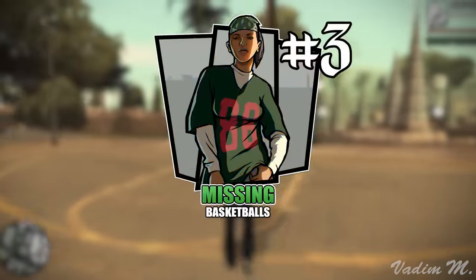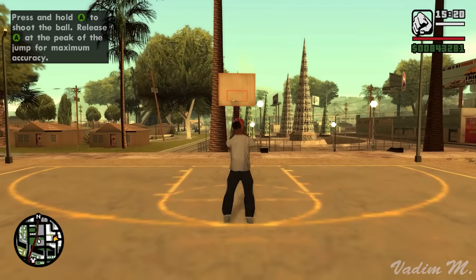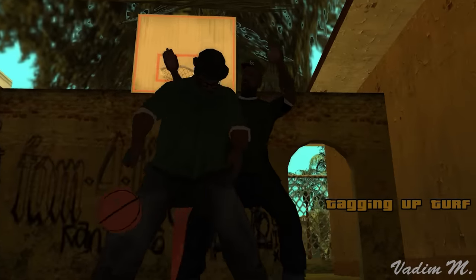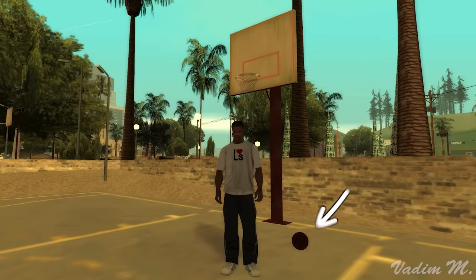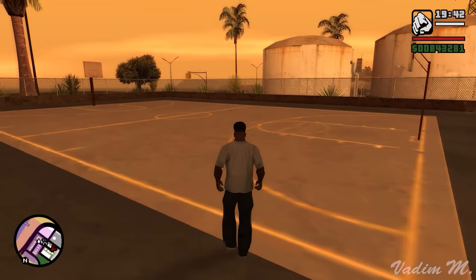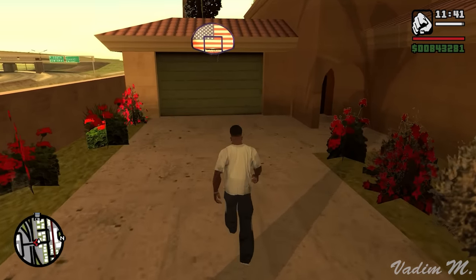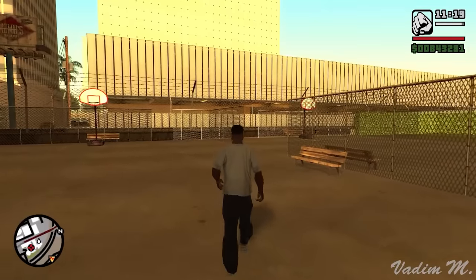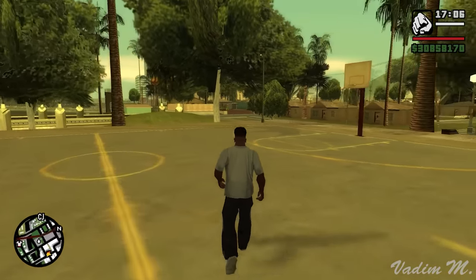A lot of you already know about the basketball minigame, which is unique for GTA. This activity is unlocked right after completing the first mission for Sweet, Tagging Up the Turf, and becomes available for the rest of the game unless you're on a mission. But a lot of people reported that after some time, they couldn't find any basketballs in the game — they claimed they just disappeared from all courts around the state. If you had the same issue, congratulations — you triggered the most famous bug in the entire game.